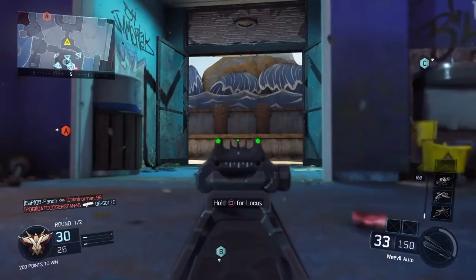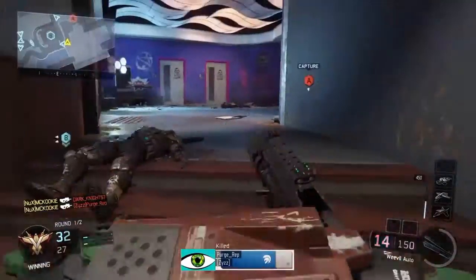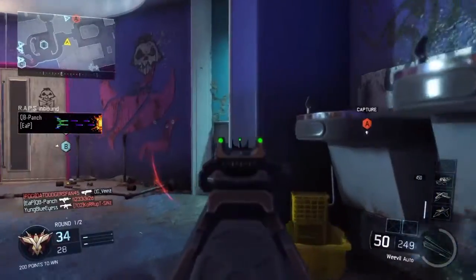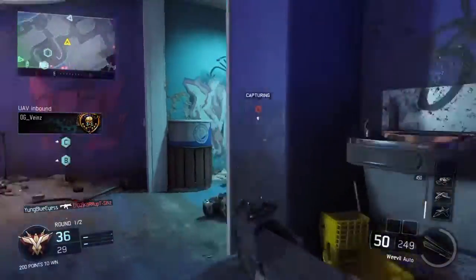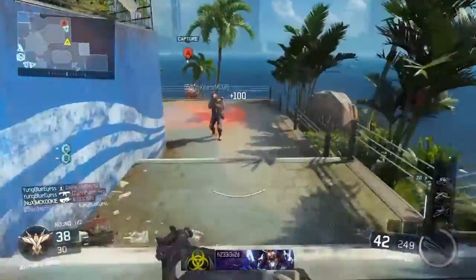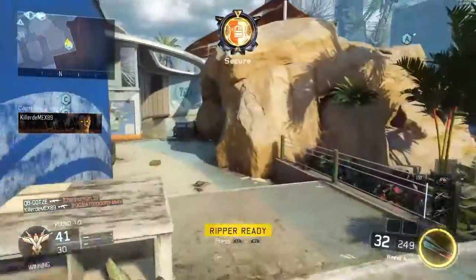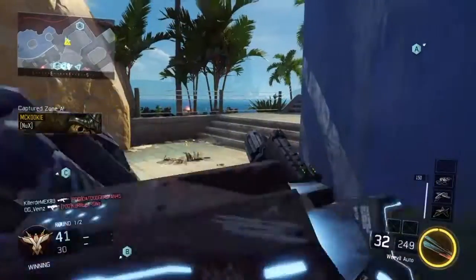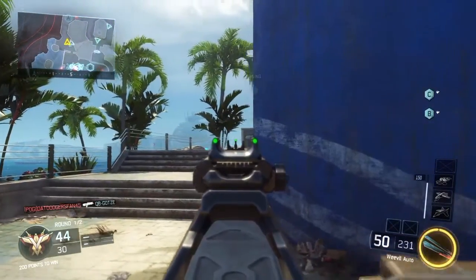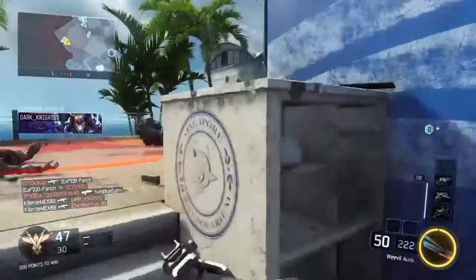I'm slowly starting to realize that the spawns flip on a dime in this game. The best thing you can do — as tempting as capturing a flag in domination may be — is to stay away from your team. What ends up happening is your whole team caps the flag, and then the other team is spawning on the other side of the map. I kind of caught on to this pattern a little too late on this map and it cost me the nuclear.